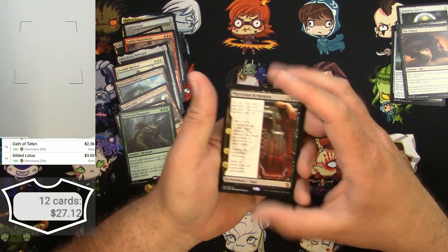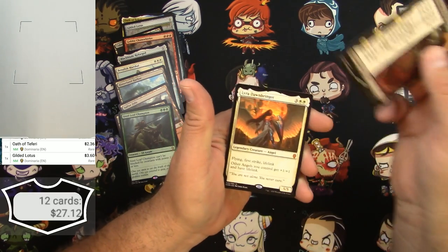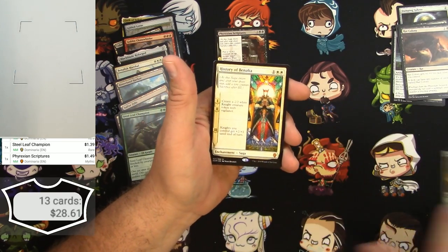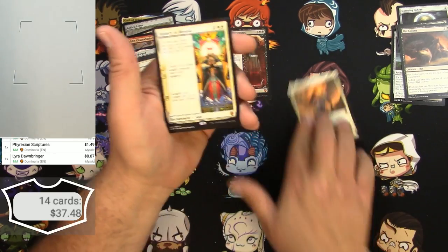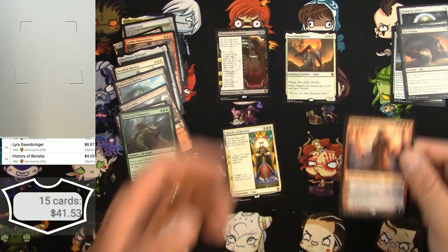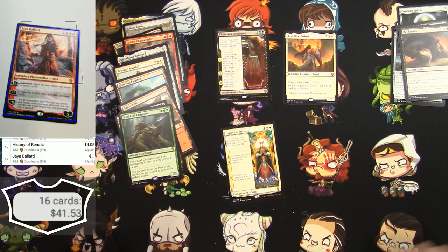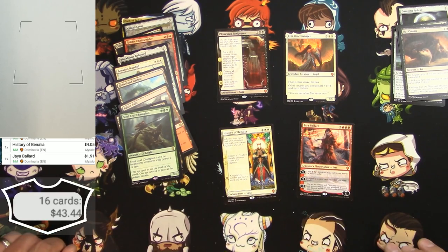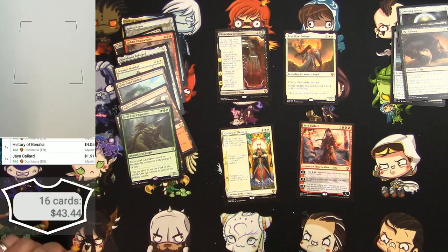I took off everything that was under $0.70, and now we've got just the Mythics left. Phyrexian Scriptures: $1.49. Lyra Dawnbringer: $8.87. History of Benalia: $4.05. And a Jaya Ballard: $1.91. So on that box — which technically to me was free — $43.44, a little bit of extra bonus there, and got to have some fun opening it. Thanks for tuning in. Make sure to like and subscribe. Catch you on the next one.